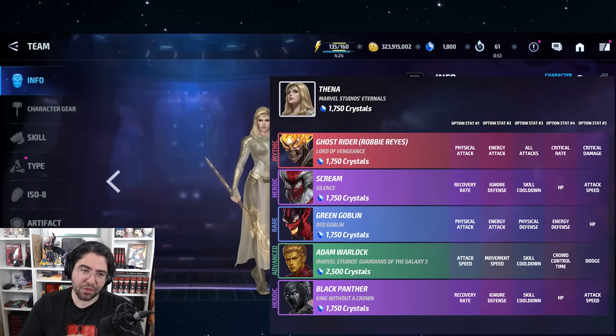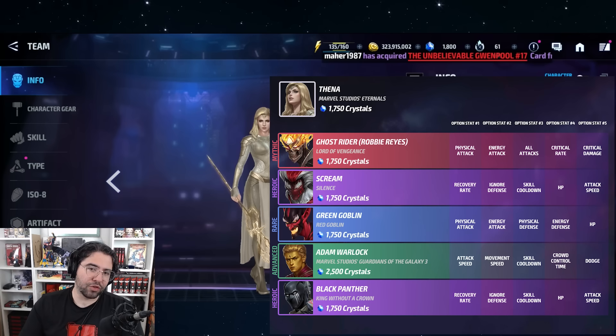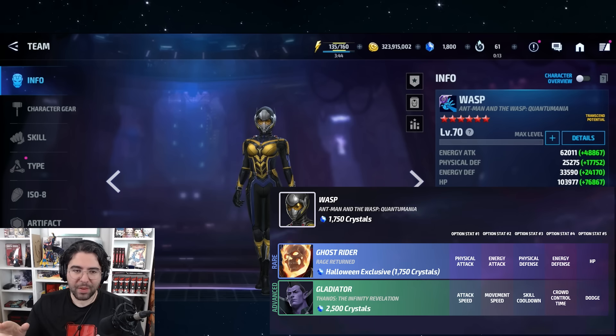The second Eternal to be featured on this list is Thena — a very expensive character, which sucks. Her uniform is featured for Ghost Rider Robbie Reyes and Scream, not so great, then Green Goblin starting to cook, and wrapping up with Adam Warlock and Black Panther. Pretty nice to see two tier fours there, along with an ABX second-place meta behind Mystique, and there's still room for more optionals later.